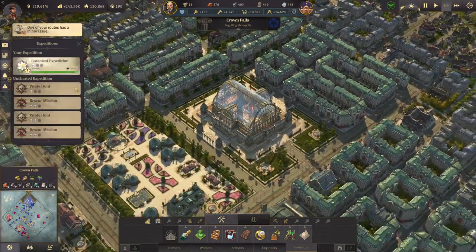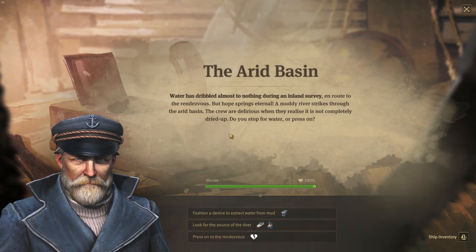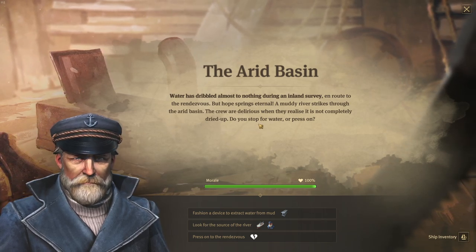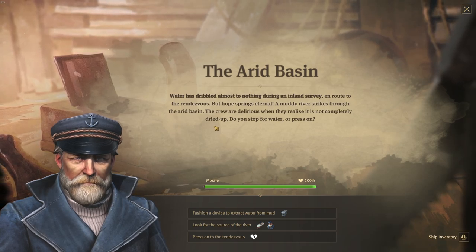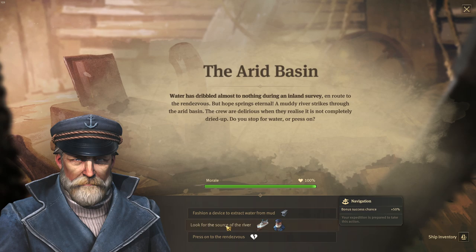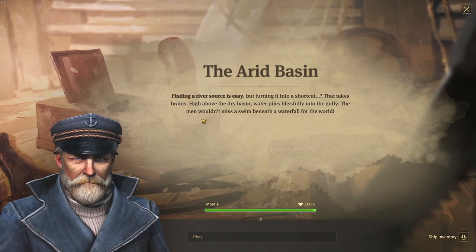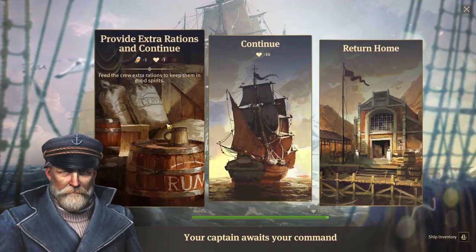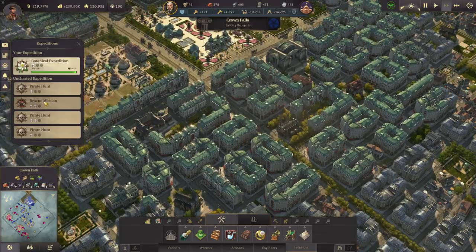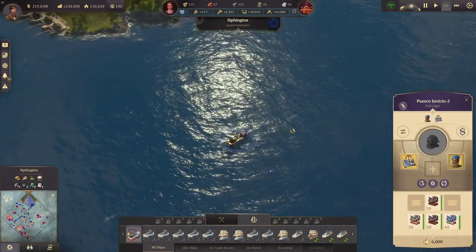Now let's focus on the botanical expedition. The arid basin water has dribbled almost to nothing during an inland survey. A muddy river strikes through the arid basin and the crew are delirious when they realize it's not completely dried up. Do we stop for water or press on? Let's look for the source of water - plus 50 percent finding a river source. Turning it into a shortcut takes brains. Let's get rid of some other expeditions and focus on the botanical ones.